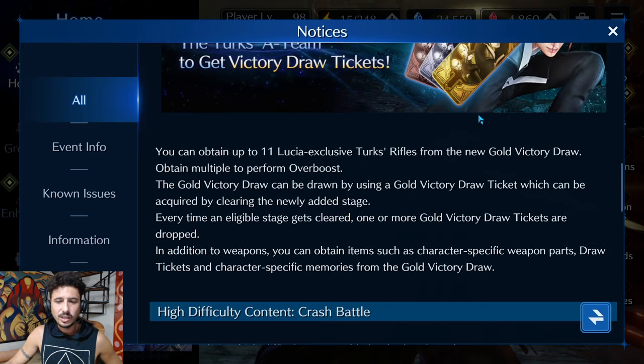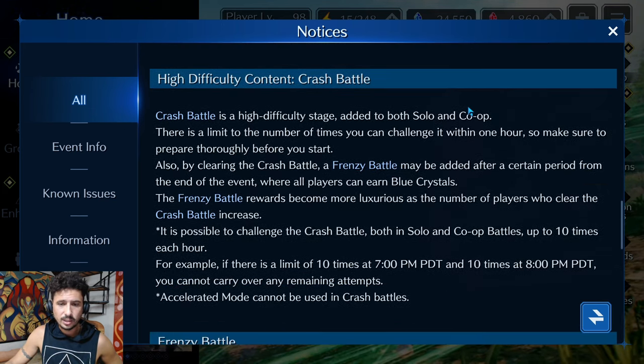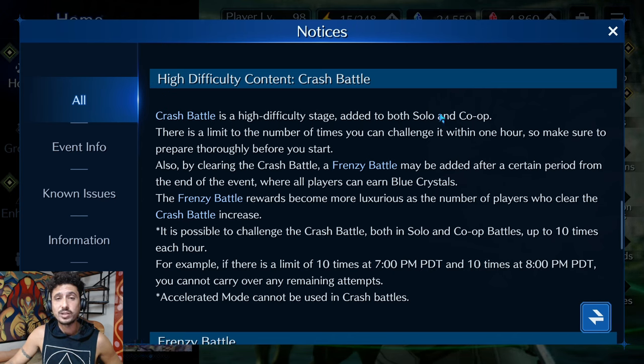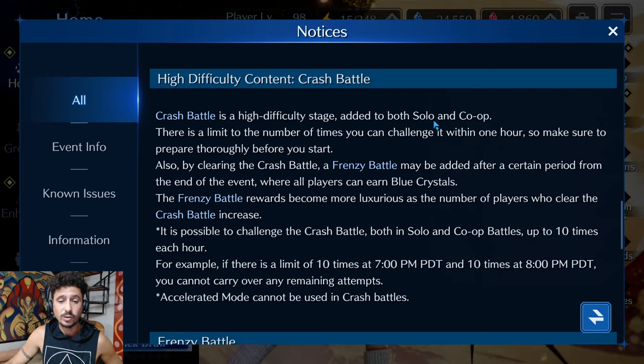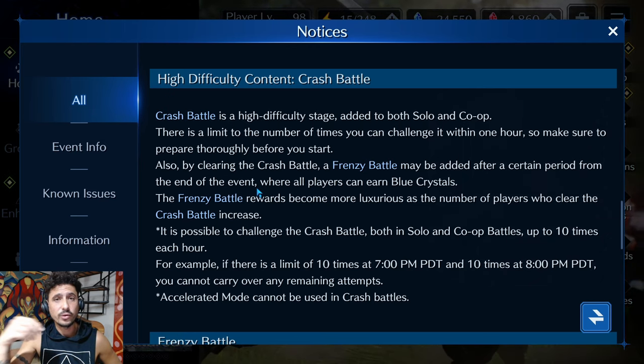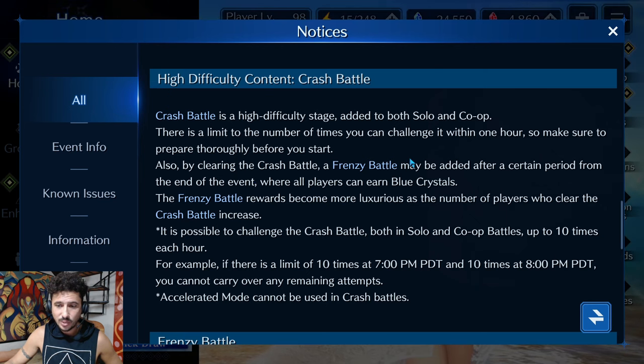You can obtain up to 11 Lucia exclusive Turks Rifles from the gold victory draw. The crash battle is a very hard fight — it can be cleared by free-to-play players, but it's extremely rare; maybe one in a thousand free-to-play players will clear it. By clearing the crash battle, a frenzy battle may be added. If enough people clear the fight in solo or co-op, the counter increments, and after the event ends there's a frenzy battle against a baby Cactuar — easy fight, and you basically get 1,000 crystals.